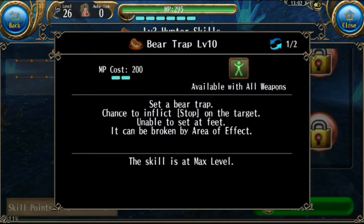Then we have Bear Trap. It essentially does the same thing as Sleep Trap, but it stops your target. Although the stop on this skill only lasts for less than a second, so I really wouldn't recommend getting it at all.